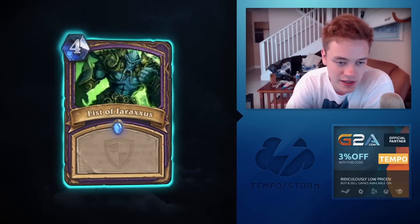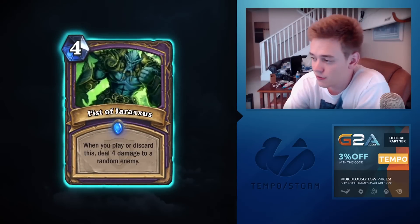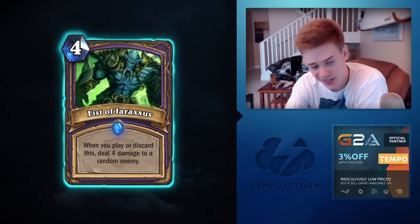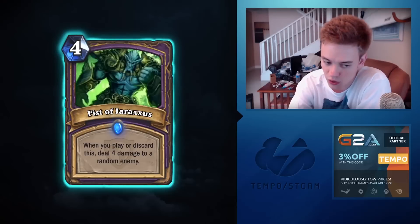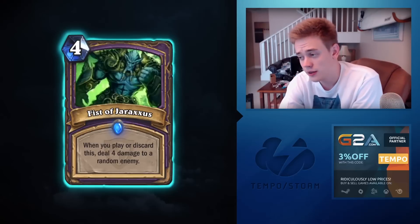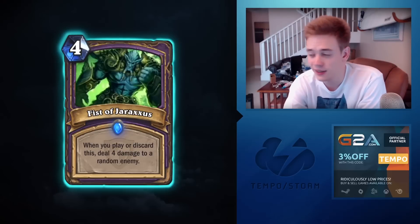Moving on, we got Fist of Jaraxxus — whenever you play or discard this, deal four damage to a random enemy. They kind of ported the madness mechanic from Magic into Hearthstone. It's exciting. There are a couple of cards in this set that really encourage the whole discarding thing. This is probably the most playable one.